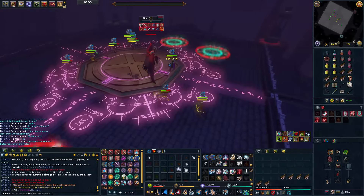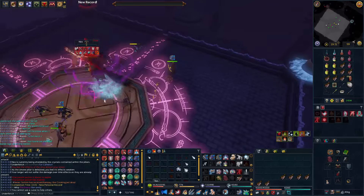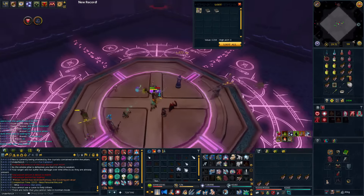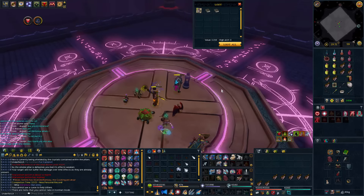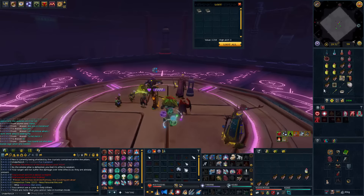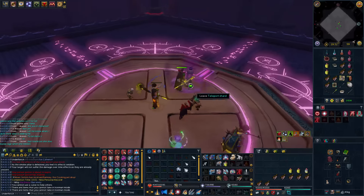Oh, we did it! I got the top five at least. I got top five too — I got 12 Wines of Zamorak. I got top five too, I got five Yew seeds. That's actually not bad compared to 12 Wines of Zamorak. Good job, team. I've already got five Crimson Charms — that means you got a drop.